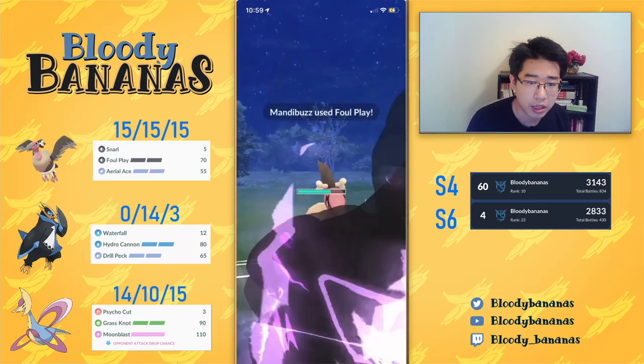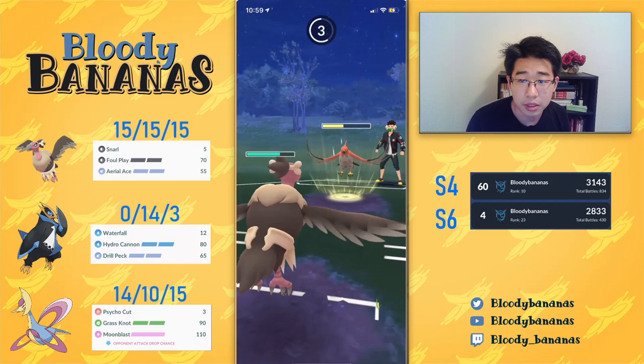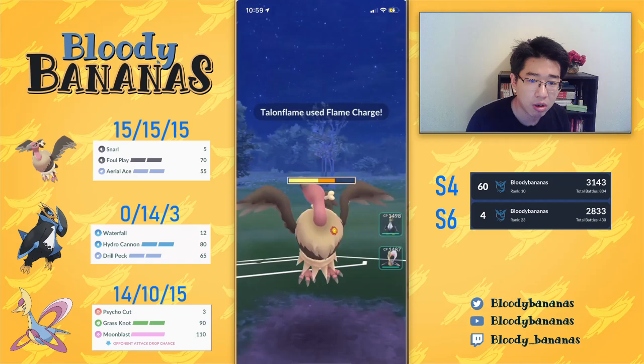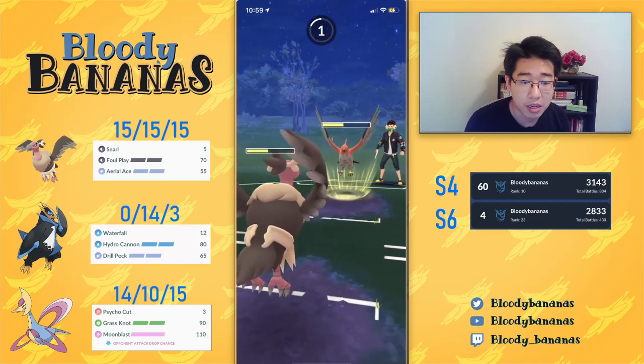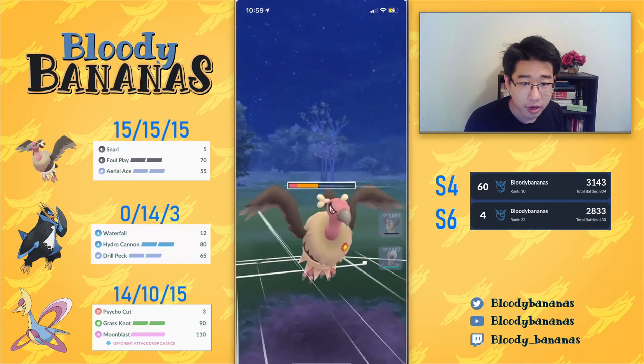So we got off two foul plays, and we grab a shield right here - that is extremely good for us. If they Brave Bird us, they're probably going to swap out right after, but when Brave Bird doesn't KO, they go for the Flame Charge - actually they go for double Flame Charges. I recognize this doesn't KO me either, and I know they're going for another Flame Charge. They're double buffed. If I stay in this matchup, they're going to farm me down and then throw a double attack-boosted Flame Charge at my Empoleon, which my Empoleon will not appreciate.